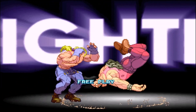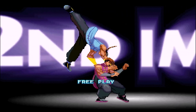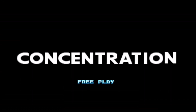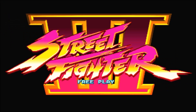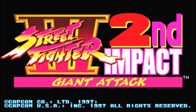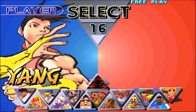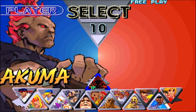The update includes new characters like Hugo, Urien, and Yang and Yun — now being separate characters. There's also the return of Akuma, this time going back to his roots from Super Turbo as a secret character. A lot of people wanted some old favorites back, and I guess they included Akuma. Other than the new characters, the characters from the last game are still here.